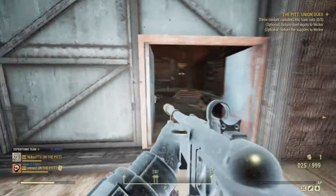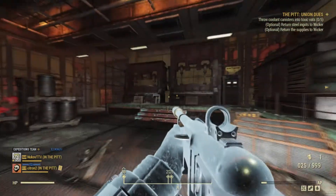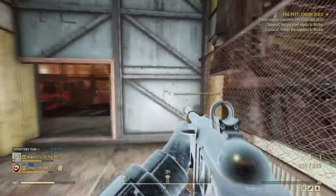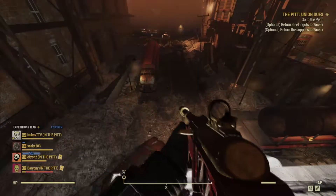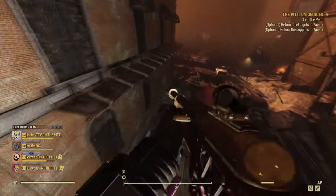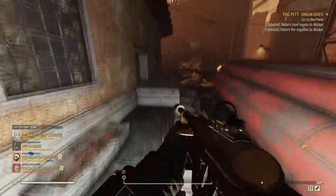Outside of the main content package, we were treated to the usual assortment of items that come with an update in Fallout 76. This included a new scoreboard, some new weaponry, skins, customization items, and a bunch of camp items as well.